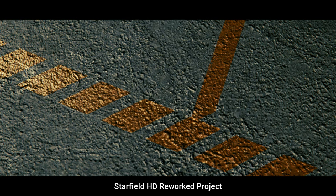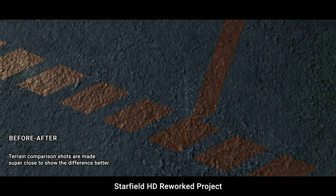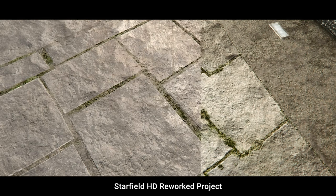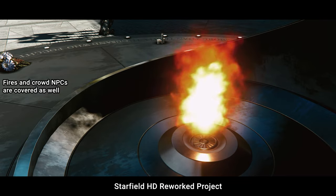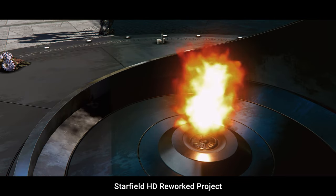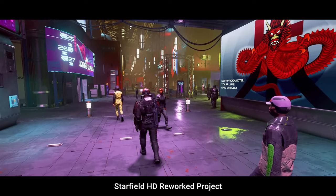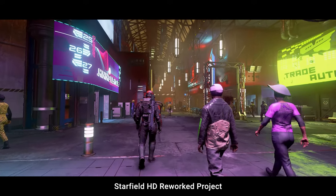Starfield HD Revamped Project by Hal Kogan — a graphics mod author widely known for his huge and high-quality texture and mesh improvement packs for Witcher 3 and Skyrim — now for Starfield as well. HDRP's goal is to noticeably improve most of the game's textures, sometimes providing a stark difference in quality with no or nearly zero performance impact. Landscape, architecture, metal and concrete, paintings and rocks, effects and NPCs — improved textures all in a single pack, growing in coverage with every update and sticking to the original game texture's look by simply making them far more detailed.